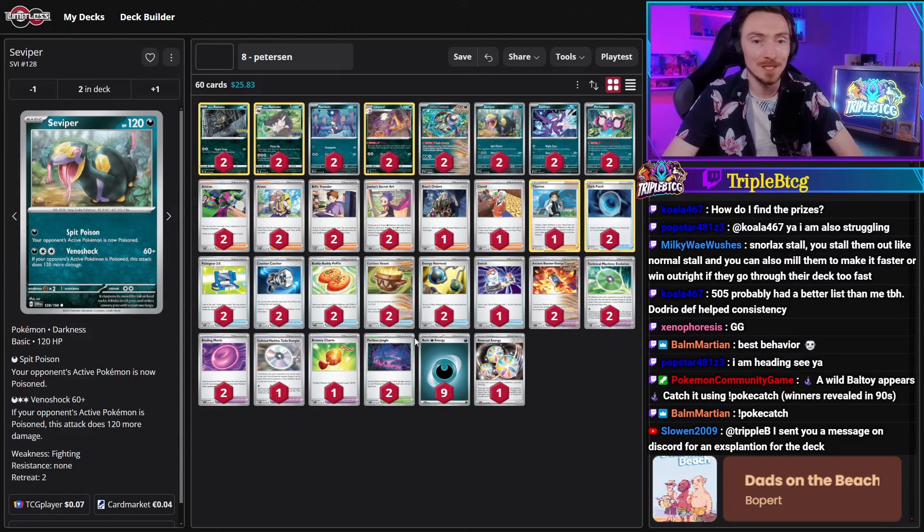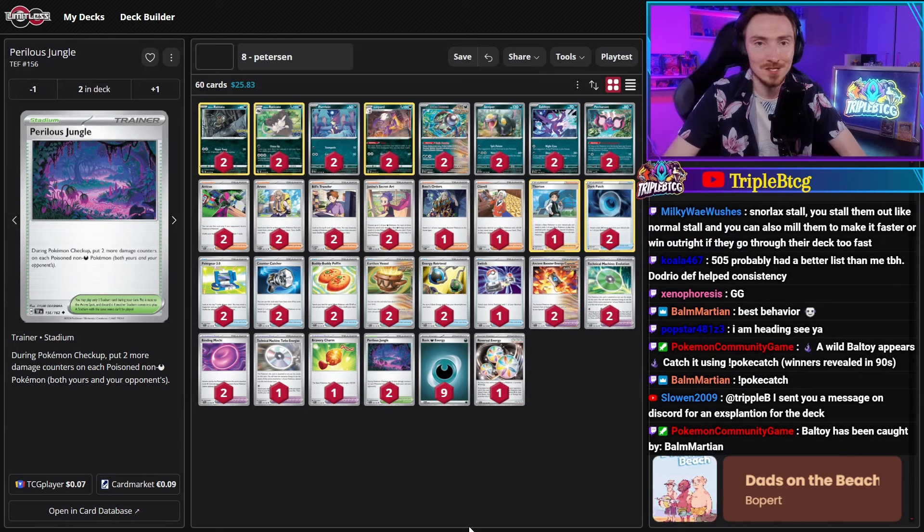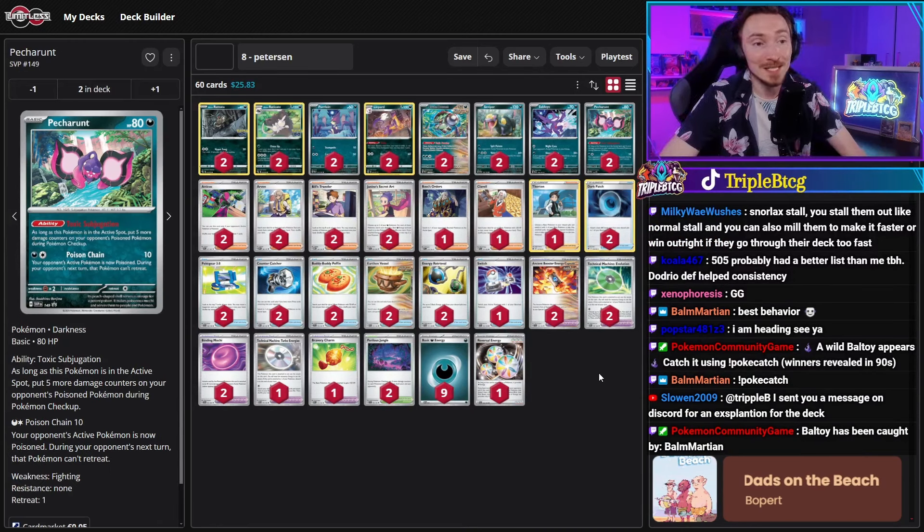There are ways to boost the poison damage — Perilous Jungle, which makes it so you put two more damage counters on each poisoned non-dark Pokemon. Your opponent's non-dark Pokemon are scared. Your guys poisoned by Brute Bonnet are dark type, so they just take the base 10. We've also got Petorint in here, which when it's in the active makes it so you put five more damage counters on your opponent's poisoned Pokemon. So with Brute Bonnet, Petorint, and Perilous Jungle — between turns they're taking 80 damage. You can take out pre-evolutions and put a lot of pressure into larger targets as well.